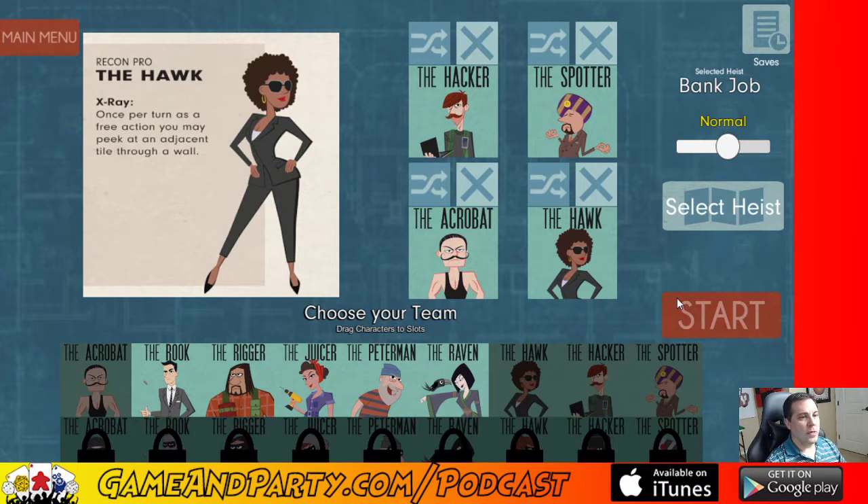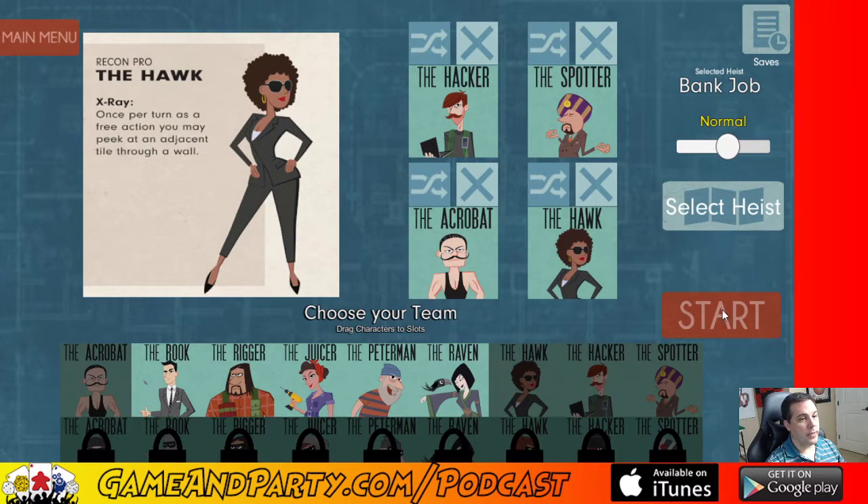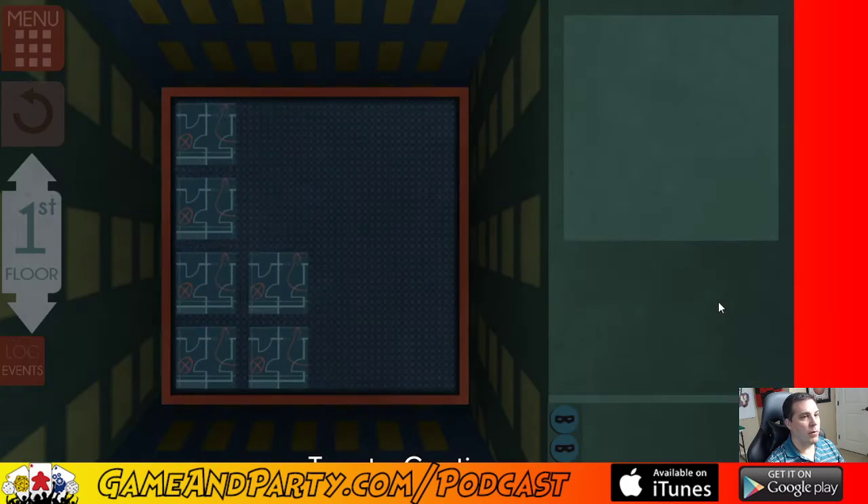We're just going to do the regular heist — the basic one. We're all going to have three stealth. If you're playing for the first time and want to make it a little easier, I would say run this up to like six stealth — they'll have a better chance of making it further. Let's go ahead and stick with that and start the game.